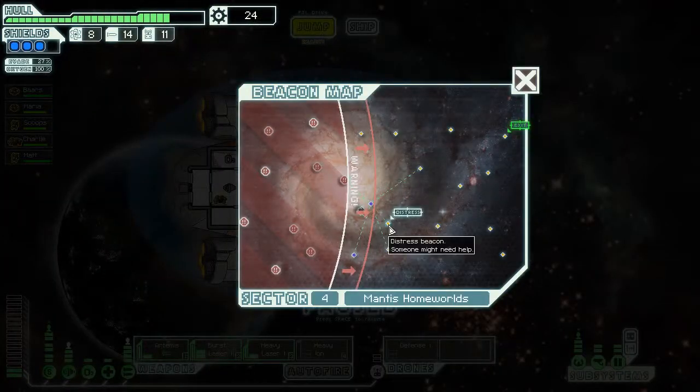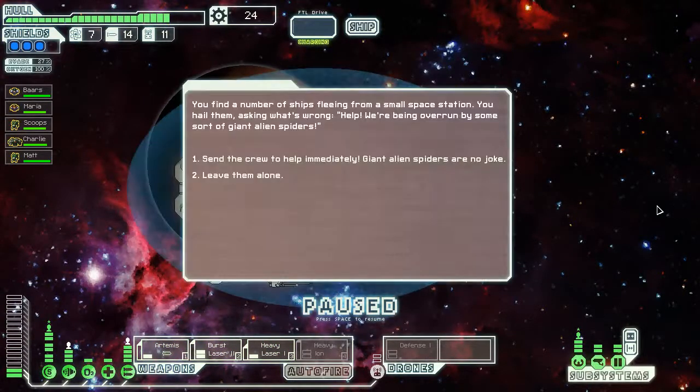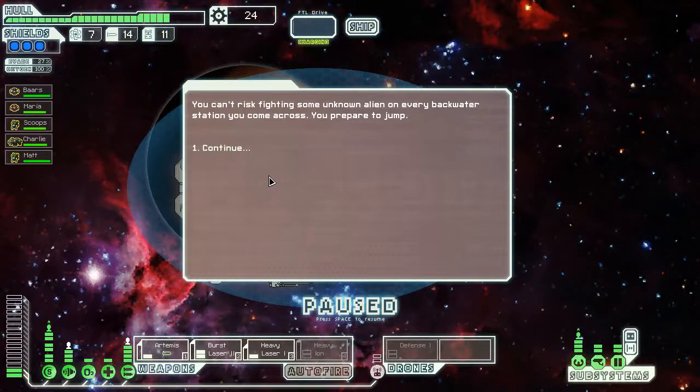Let's make another jump and hit up this distress beacon. We find a number of ships fleeing a small space station. We hail them — 'Help! We're being overrun by some sort of giant alien spiders!' We can send crew to help immediately — giant alien spiders are no joke — or leave them alone. I've encountered this scenario before and I've tended to lose crew members on these types of objectives. Unfortunately, I'm going to have to leave them alone, because I can't risk fighting some unknown alien on every backwater station I come across.